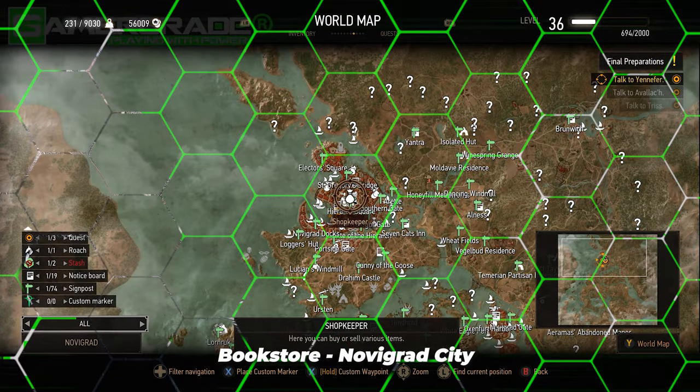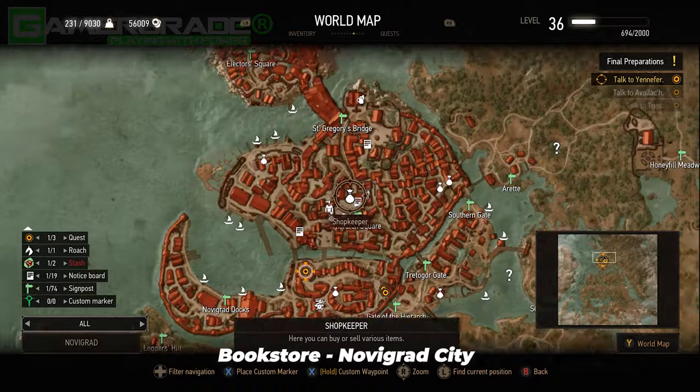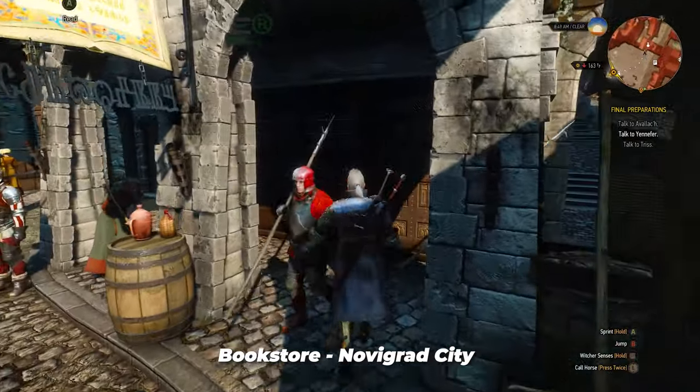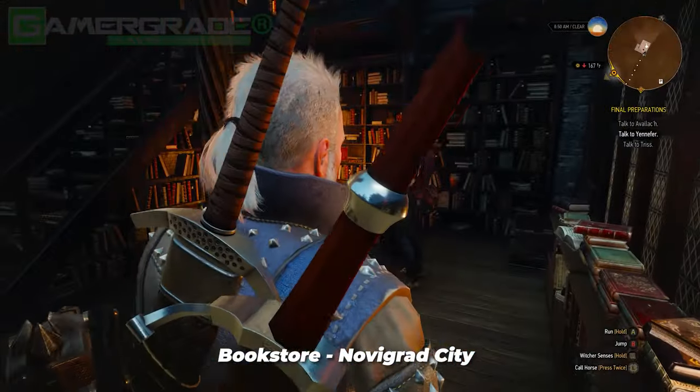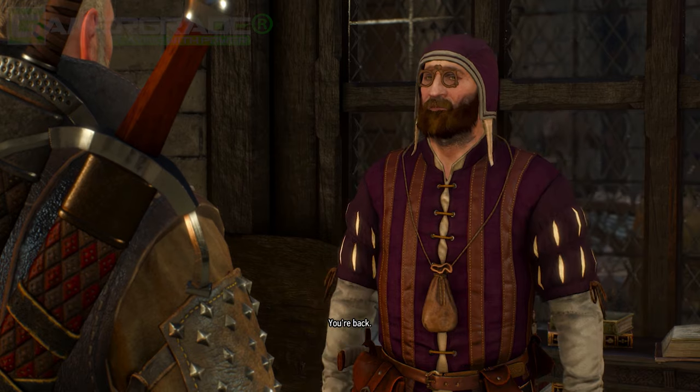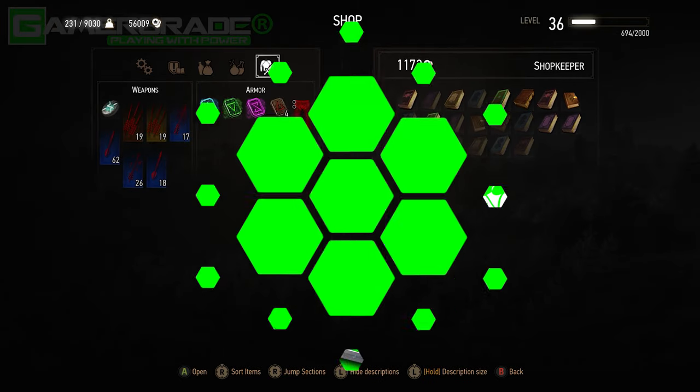The bookshop found on the northern side of Hierarch Square in Novigrad City, owned by Marquis TK Hodgson, is the best place for selling all your unwanted books and documents. Just make sure not to sell any Witcher gear related maps or notes without first reading them.